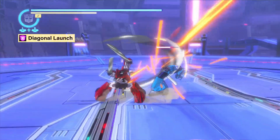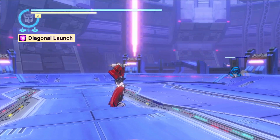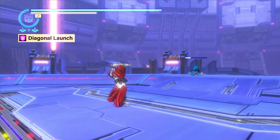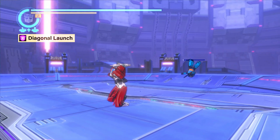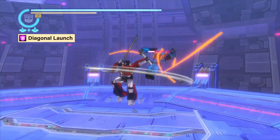Typically triggered via specific combo chains, the diagonal launch will violently blast an enemy diagonally away from the player character. As the initial strike is so powerful, your target will not land back on its feet. Instead, the enemy will collapse to the ground on impact, effectively extending the duration in which it is unable to act. Diagonal launch attacks set you up nicely for a vehicle attack or gun chain follow-up.